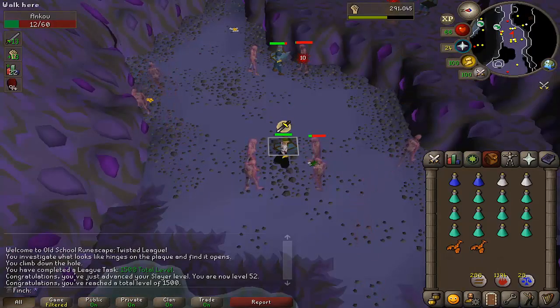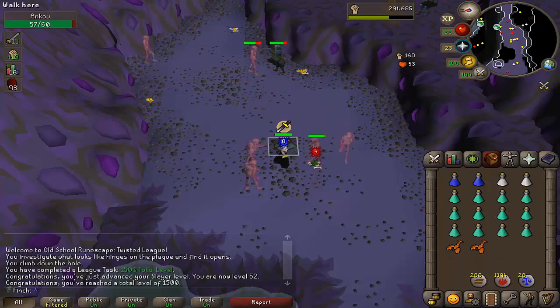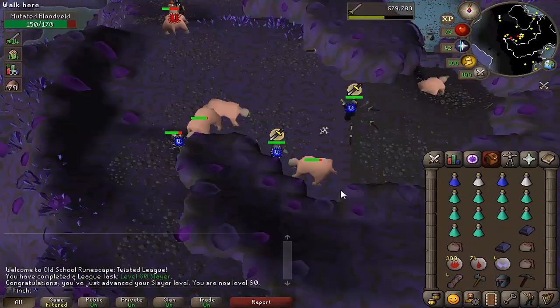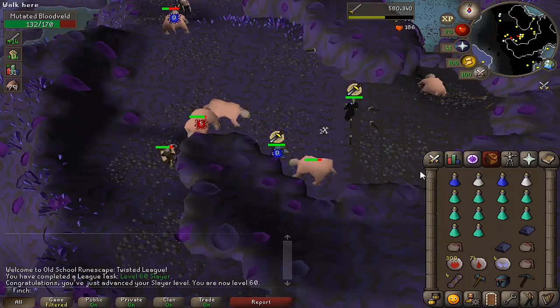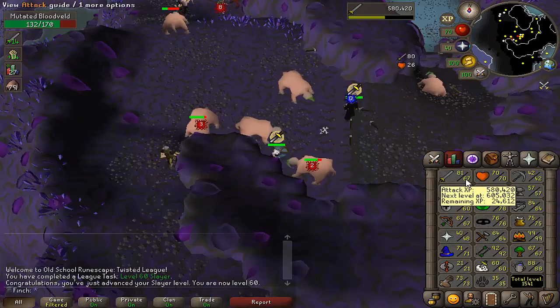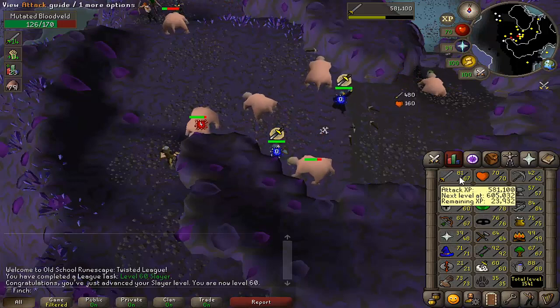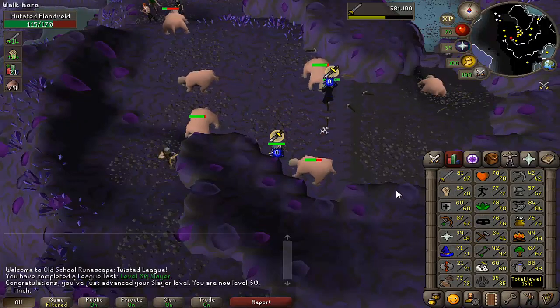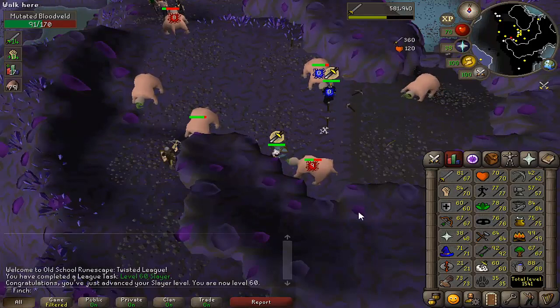Coming in with 1500 total level and 52 slayer, which means I have jellies unlocked. Looking forward to getting a task of those because I need a pair of mithril boots for one of the medium clue steps. Just hit 60 slayer — these bloodveld tasks are taking quite a long time. My attack and strength are still fairly low; I think I'm going to get base 70s and then just train attack and strength after that.